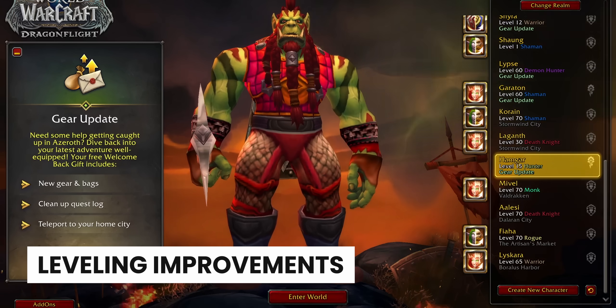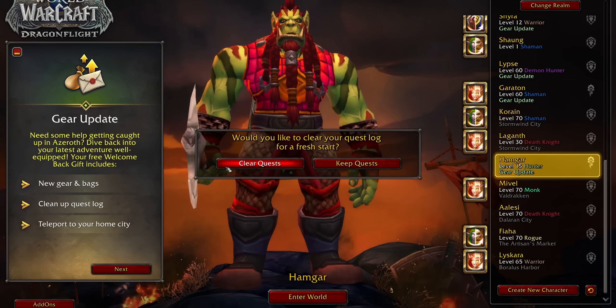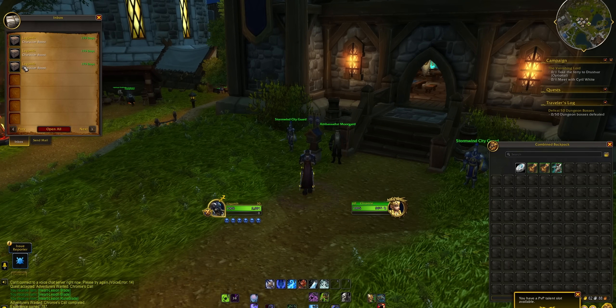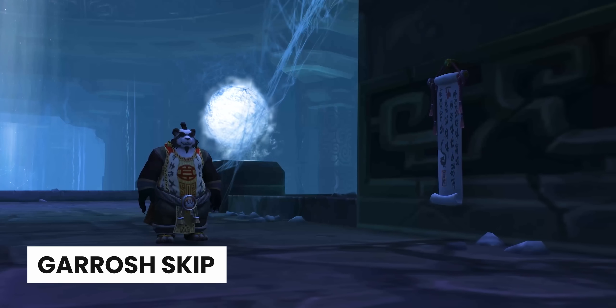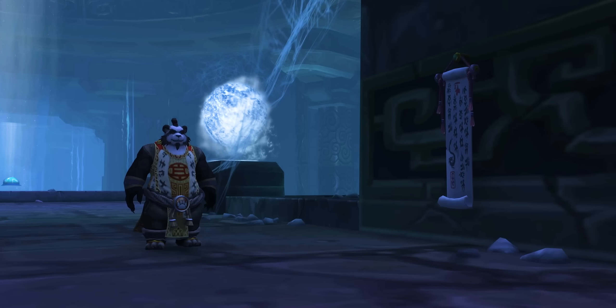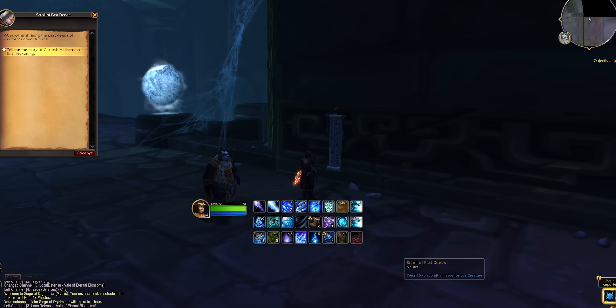Also in the leveling category, there are new welcome back gifts. Any characters left untouched for 60 or more days can basically get a set of new bags, fresh level-appropriate gear, and the option to just clear out your whole quest log if you want. So basically your character, you hit a button and you can just get going. Next, if you're interested in Garrosh's iconic shoulders — the Tusks of Mannoroth — maybe to go with your new HD Gore Howl that you luckily got from the new Mega Dungeon: the good news is you still need to be lucky, but you can farm them a hell of a lot quicker because Blizzard have added a shortcut to the raid. You basically just use the scroll beside Lorewalker Cho and it takes you to the final bit of Siege of Orgrimmar, which will save people dozens of hours.